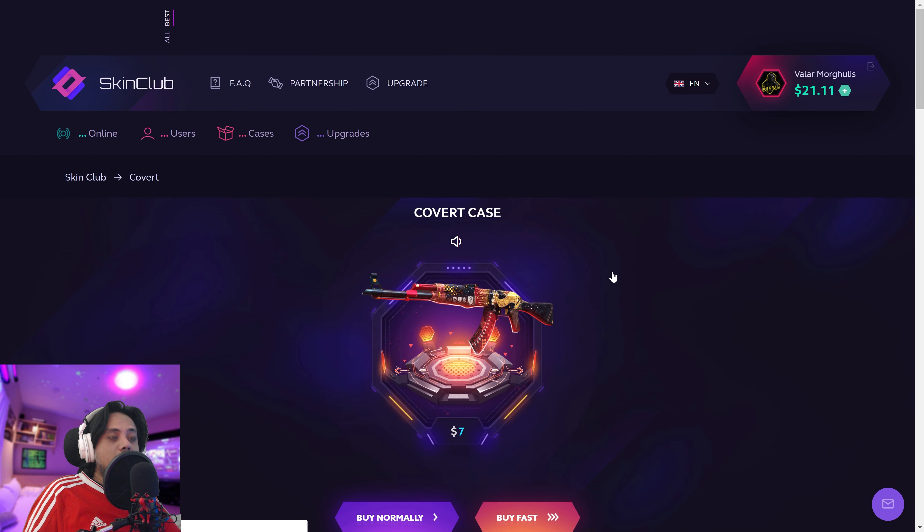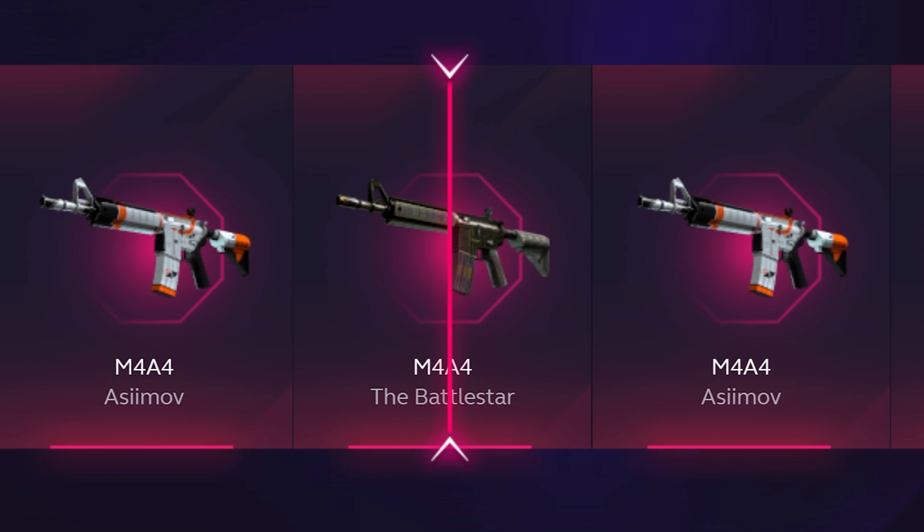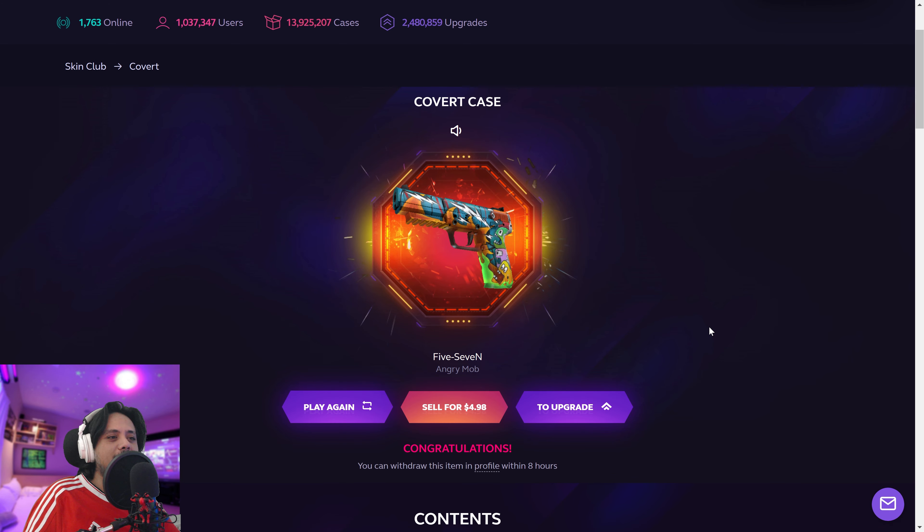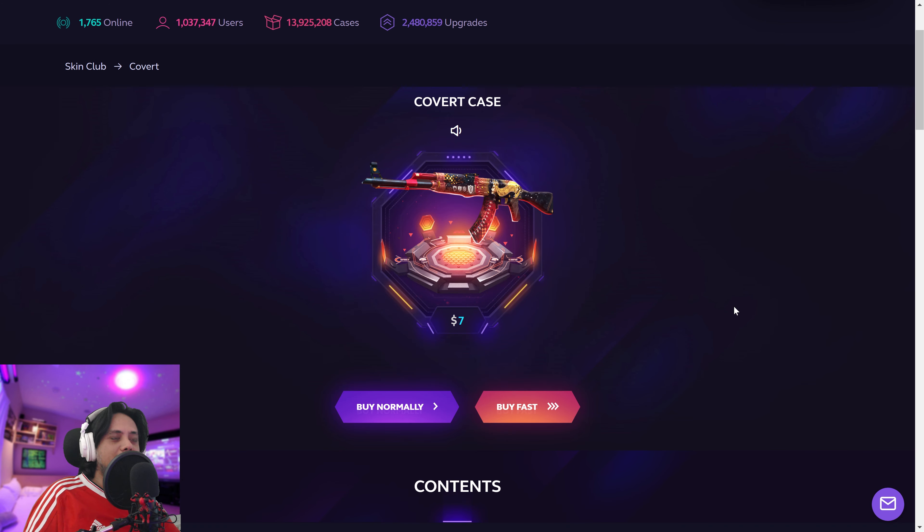Hey everybody, this is Ageville. Welcome back to another 'waste that money' video. Today we are working with $21.11 — hopefully that's a lucky number. If you're not subscribed already, subscribe. Let's start with a covert case.